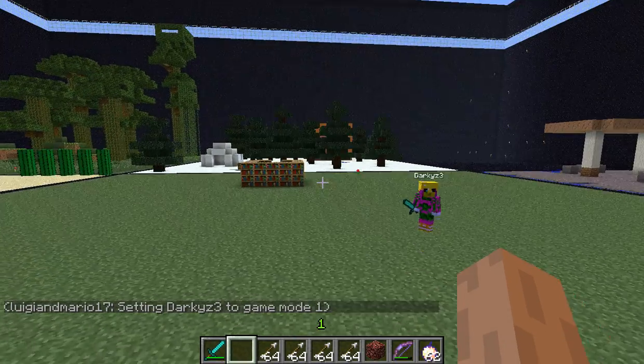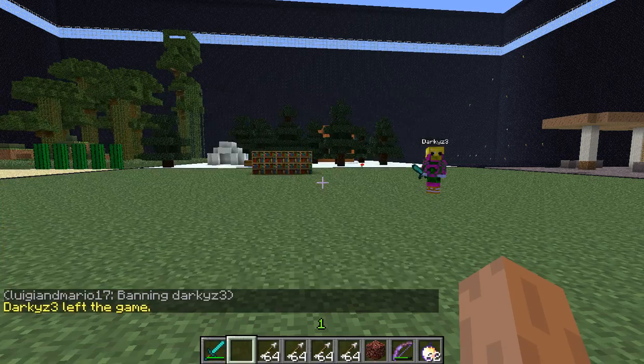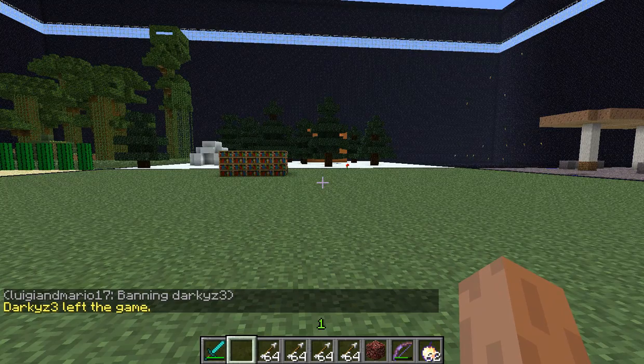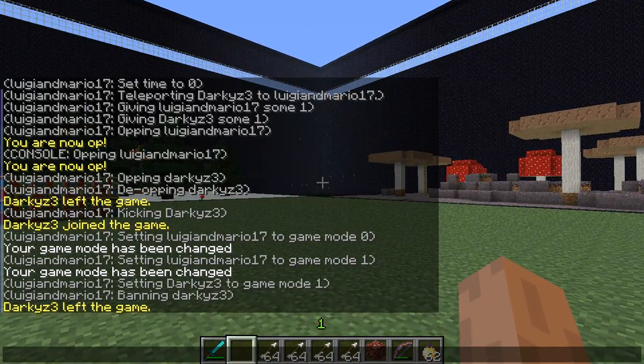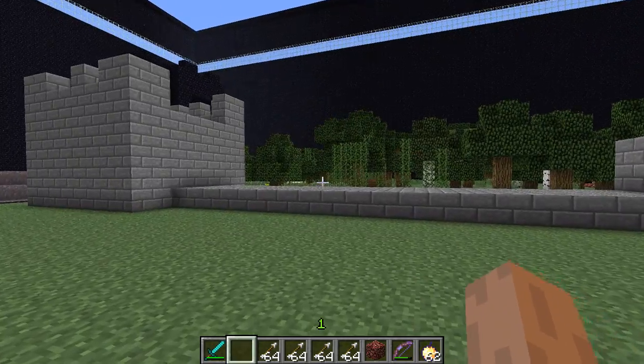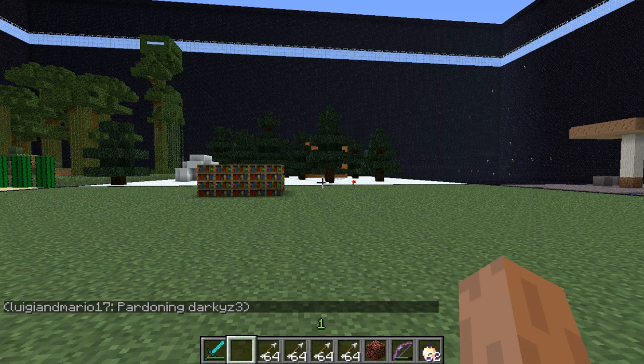Also, if you type backslash ban then their name — I don't think capitalization matters — it bans them and they can't join back. I finally figured out how to unban people. I used to think it was something else, but it's actually backslash pardon then their name. And now they can join back once you pardon them.